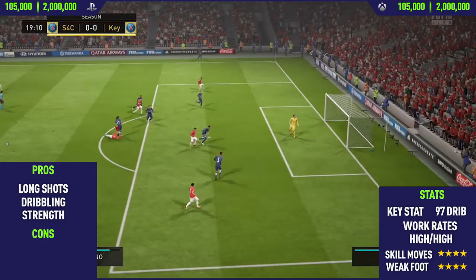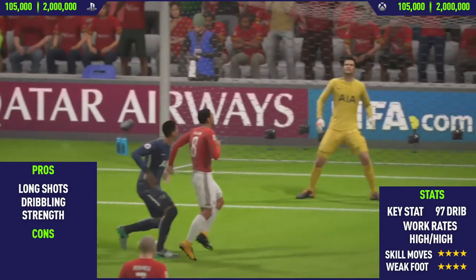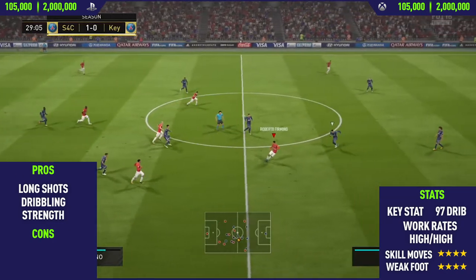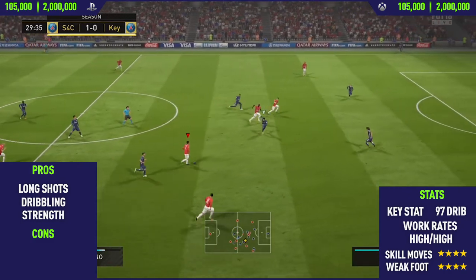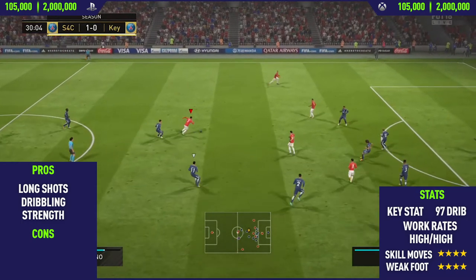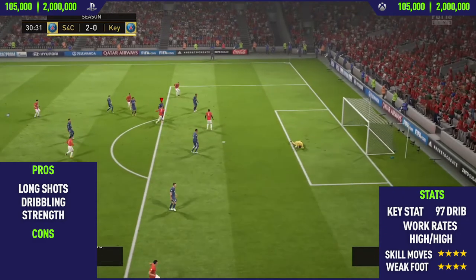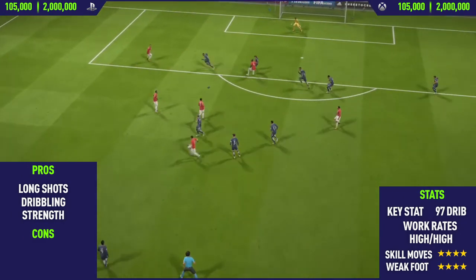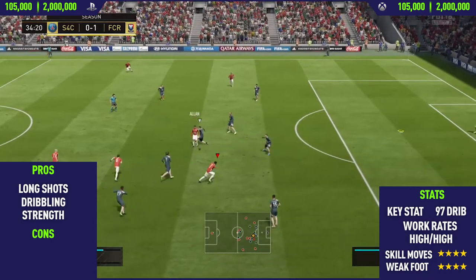The final pro I could find with this card was his strength. Surprisingly, this guy is actually very strong — he has around 87 strength, and if you apply a Hawk chem style to him it boosts it even more into that 90 range. You can definitely feel it when playing with him — the way he runs and wins shoulder-to-shoulder battles. As you can see there, he also has a very good weak foot, finishing with a rainbow flick on his left weak foot into the bottom corner past the goalkeeper.